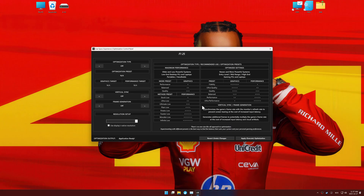Now press OK, and the optimization control panel will load. Here, choose maximum performance optimization, select your optimization preset, and set the in-game resolution.